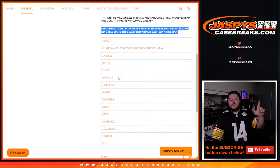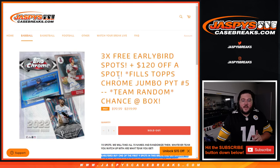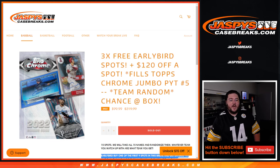So Royals — second spot gets a sealed box of Chrome Hobby. Then Orioles, Tigers, Cubs, Yanks, Cardinals, Astros, Dodgers, Twins, Mets, White Sox, Guardians, Rockies, A's. And after that we will get rocking and rolling on that Jumbo Chrome box right below me.